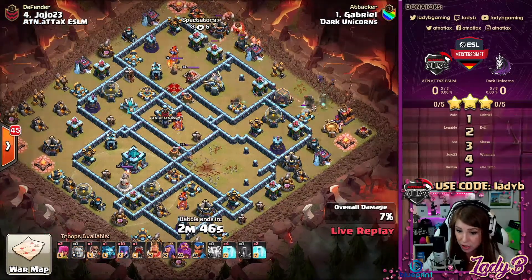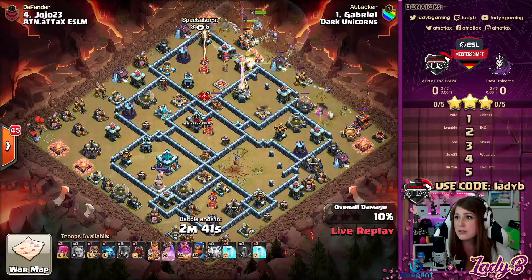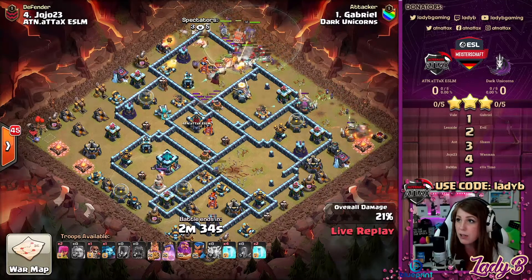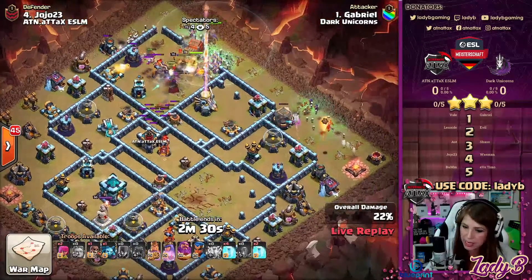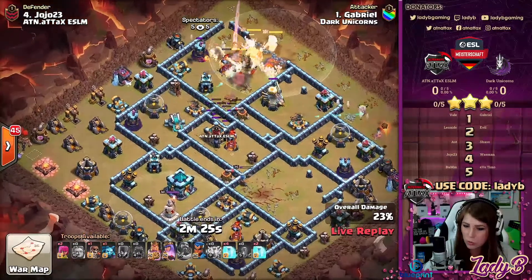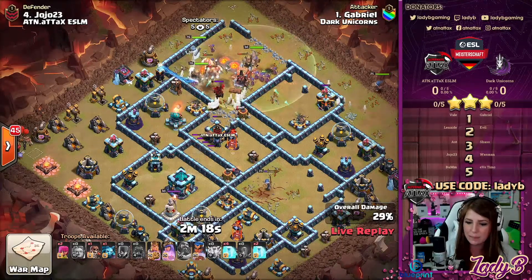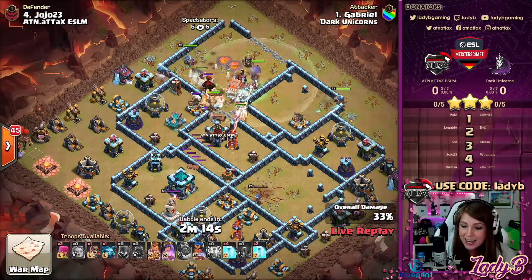He takes down the Scattershot chamber, and we do have another Scattershot on the opposite side. The Town Hall is left to the end, because we bring in the Log Launcher and it needs a nice clean long path through to get the most value. A couple of witches are straying on the outside edge of the base — perfect for cleanup. The majority are coming through taking on the Eagle, cutting through the core past the multi-targeting Inferno and Scattershot.